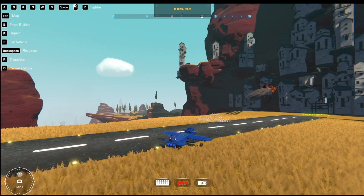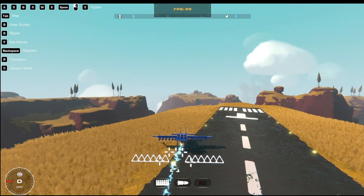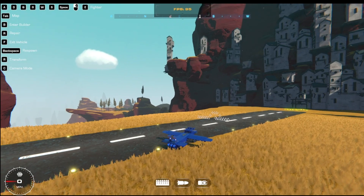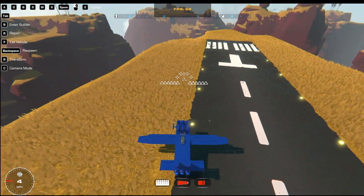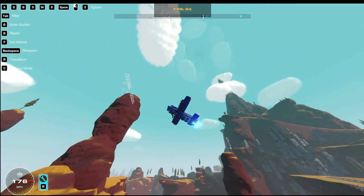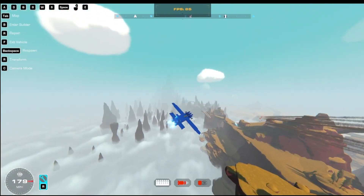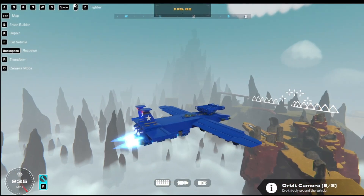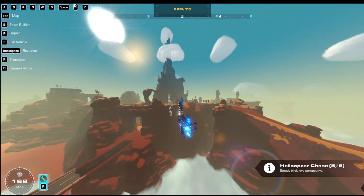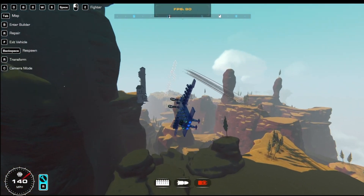I added tons of rockets, three mini guns, and of course an EMP. It's really powerful but I didn't think the rockets were really good so I didn't publish this one. The landing gear does go in, it's kind of fast, uses no gyros, and it's also got shields. I think it's really cool but it's not that stable to be honest.